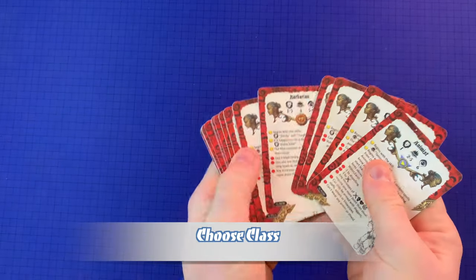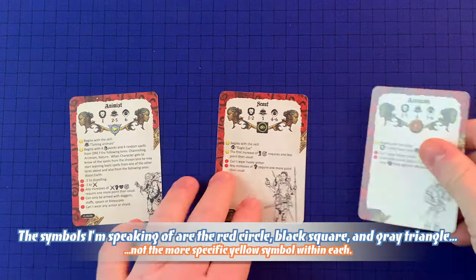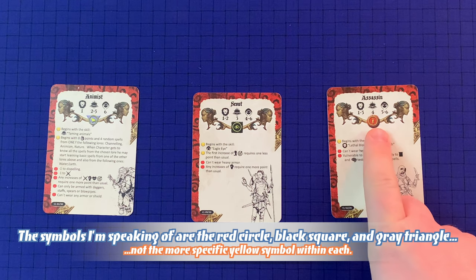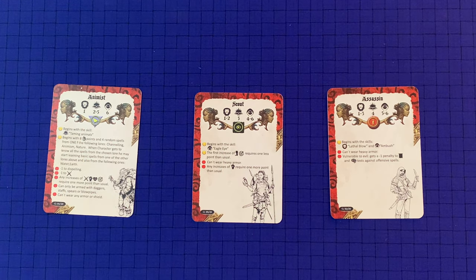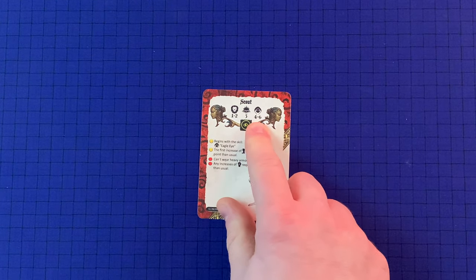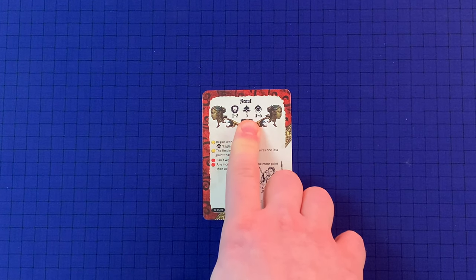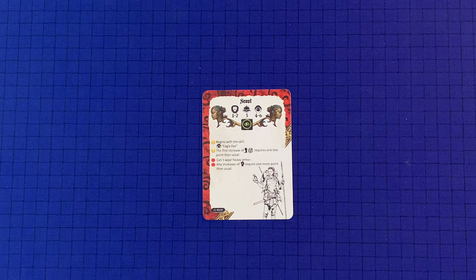Next, the player will need to choose the class for their character — let's go with Scout. There are three groups of classes: fighters with this symbol, explorers with this symbol, and spellcasters with this symbol. Fighters specialize in combat, explorers specialize in exploration and subterfuge, and spellcasters specialize in the use of magic forces to a greater or lesser extent. These symbols across the top indicate the difficulty with which the class will learn new skills — the lion face indicates combat skills, the book indicates scholarly and leadership skills, and the hooded figure indicates exploration and subterfuge. We'll discuss more about that later in this video.